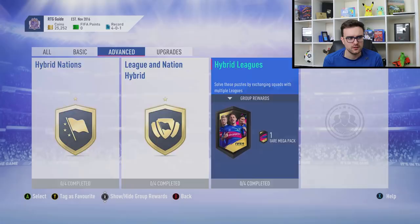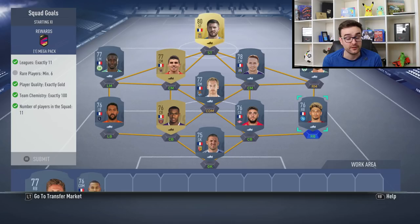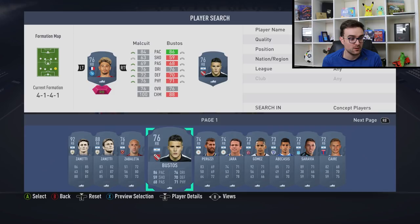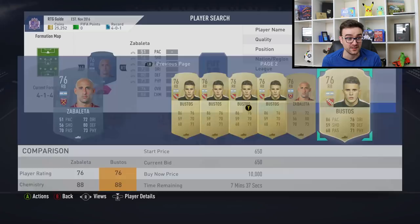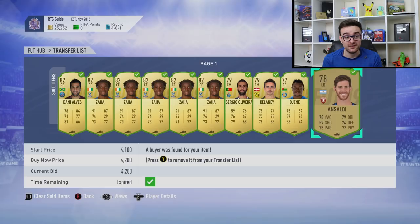For the squad goals SBC you need 11 leagues but it costs around 100k. Zabaleta and Bustos are very, very expensive for absolutely no reason — 76 rated and they cost ridiculous amounts on the transfer market. They're good to snipe because they have an inflated value due to SBCs. I sniped Ansaldi for about 2.5k and sold them for 4,200 for a cheeky little bit of profit.